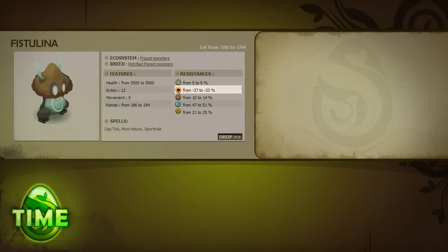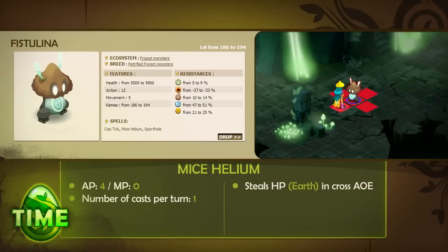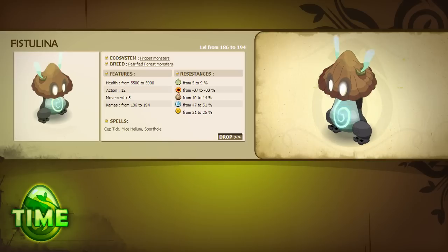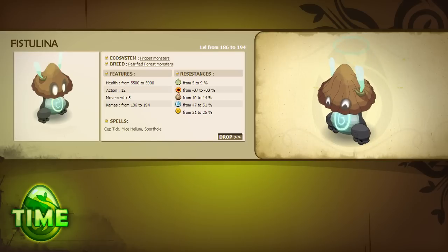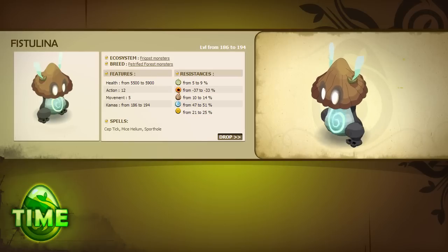Fistulina is resistant to water and weak to fire. It has 12 AP, 5 MP, and 3 spells. Septic inflicts water damage when stealing life points from a target located diagonally. Mycelium inflicts earth damage while stealing life points from the 4 adjacent cells around the caster. And Sporehole sacrifices 10% of the caster's life points and heals ally monsters in a range of 5 cells or less around the Fistulina. Fistulina is not a monster that inspires fear on its own — its attacks are relatively strong but no stronger than other monsters of its level. If you're lacking in firepower, isolate the Fistulina from its allies to prevent it from healing, but in any case, you'll do well to eliminate it quickly.